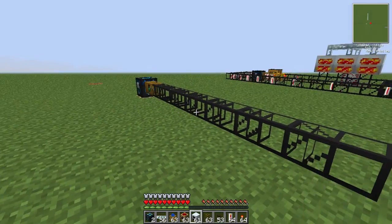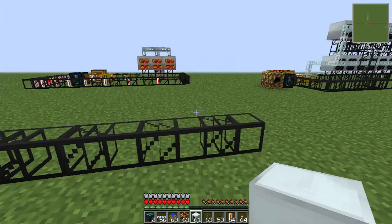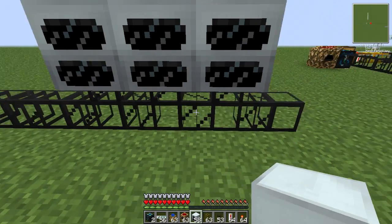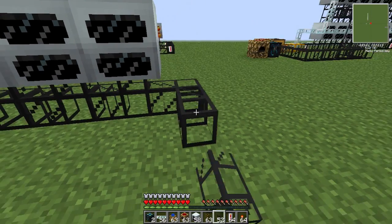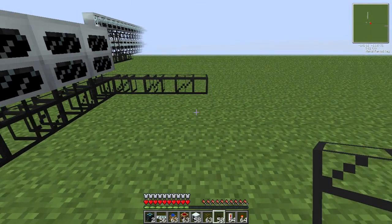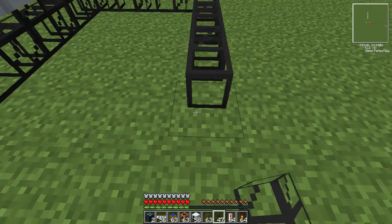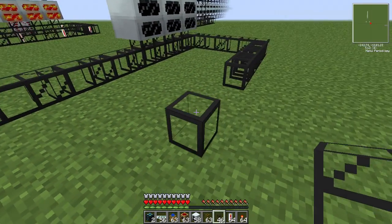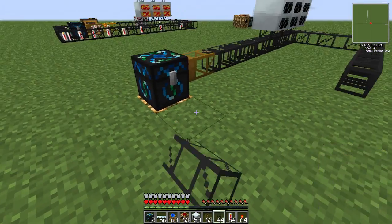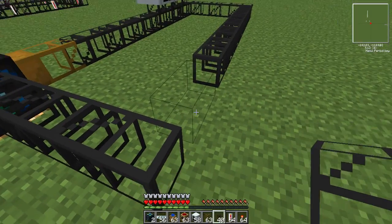Put the geothermal generators on top like this, and then you're going to have these cobblestone pipes coming out and basically making a circuit - this is where all the leftover lava cells flow back through so you can keep filling up your chest. There you go, a nice little circuit.